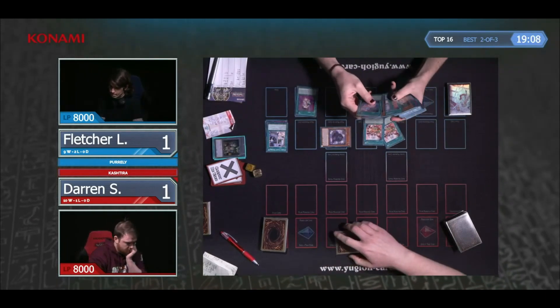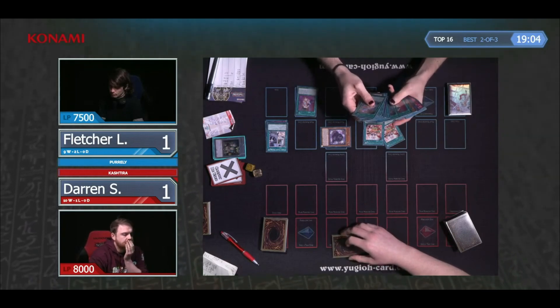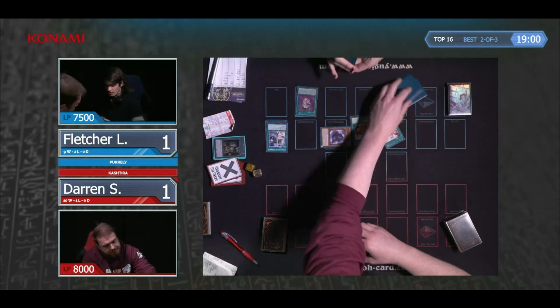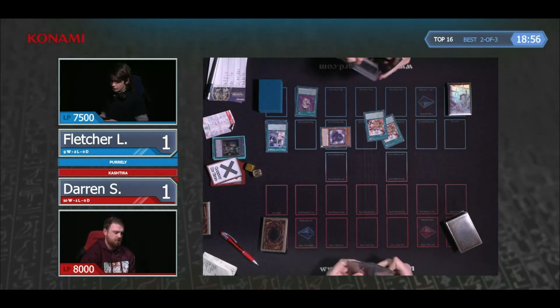If your opponent interrupts one summon, all of a sudden if you want to even make an Arise Heart you need at least five summons. So Nibiru is pretty reasonable to keep in going first. Fletcher's just deciding what he wants — it looks like he's going to go for three copies of Delicious.